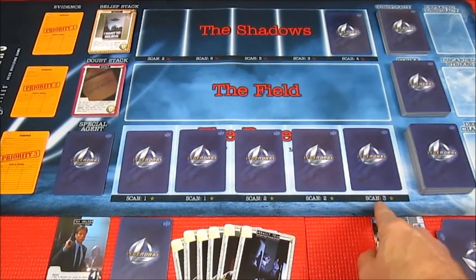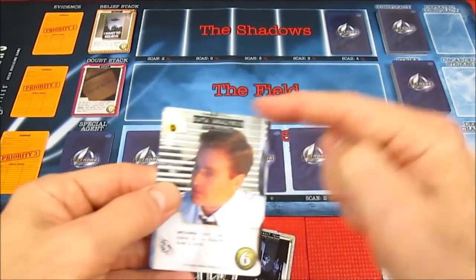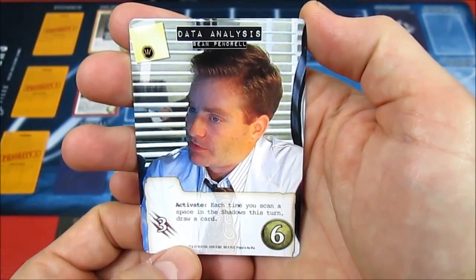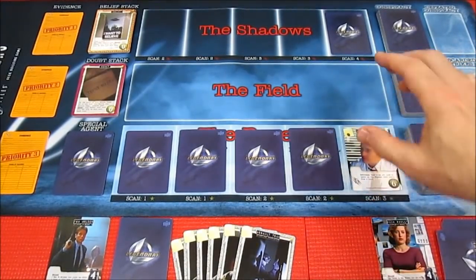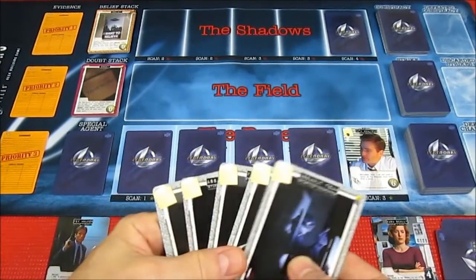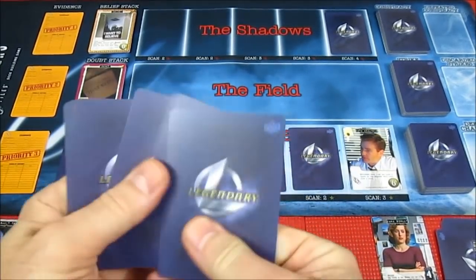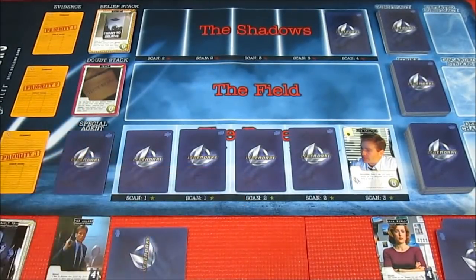Mulder is going to scan the first bureau card and we get Pendrel — a data analysis card. It's a three-attack card costing six. Activate: each time you scan a space in the shadows this turn, draw a card. That's a very cool and powerful card. If you gain him from this location, you may heal your most recent strike. However, Mulder just used his three recruit to scan it and he has no recruit left — he has three attack, but it costs four to scan in the shadows. That's basically Mulder's turn. He draws six new cards for his next hand.